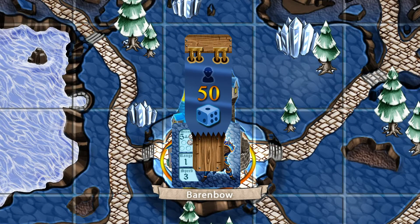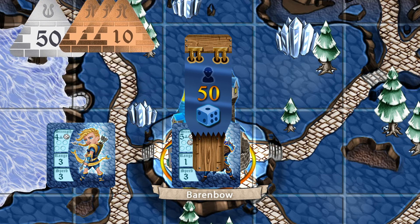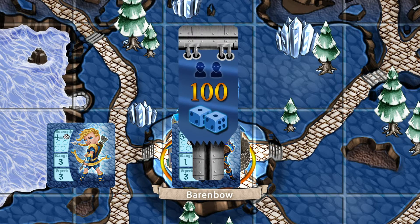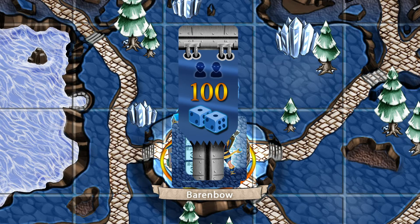For example, you cannot train an archer on a blue wood banner if there is already a warrior on the city. Yet, if you first upgrade the wood banner to iron, then you may train the archer and place him in the city alongside the warrior, because the iron city can hold up to two units on its square.